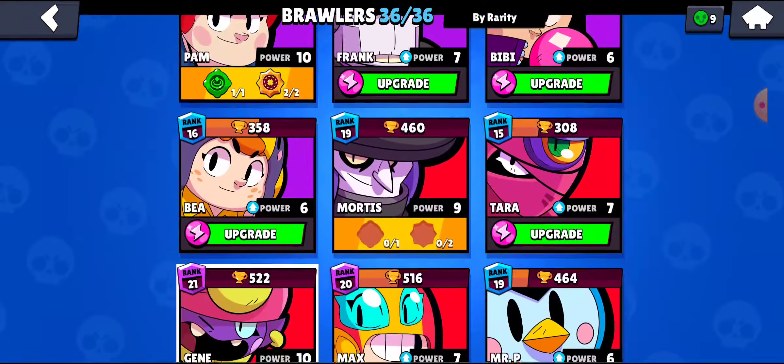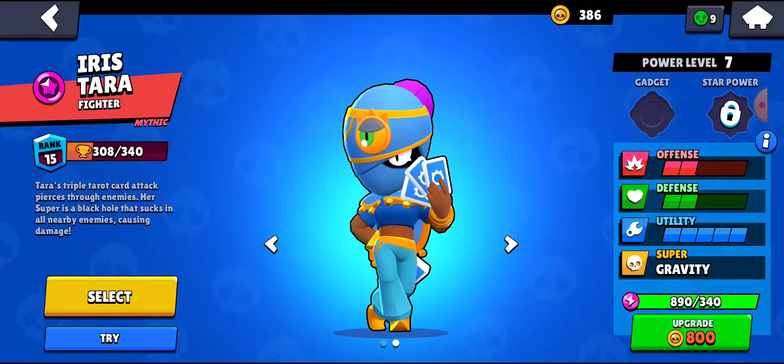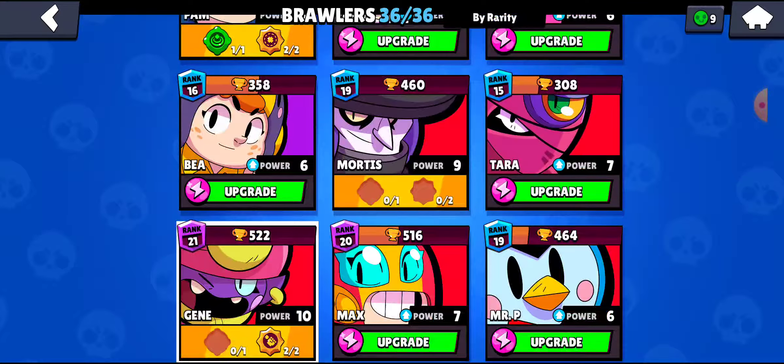Pam is a good brawler because she has annoying chip damage and she's a tank. Her healing turret is really good because of her gadget. Frank has over 10,000 health — nothing else to say.